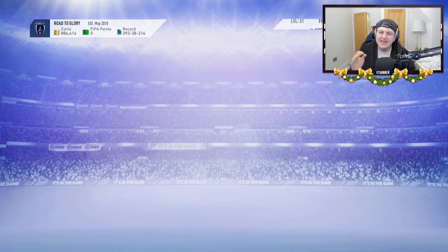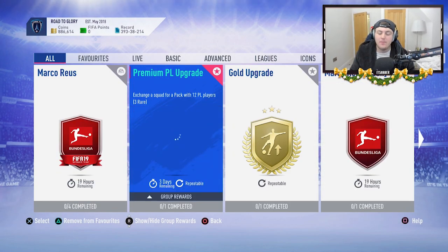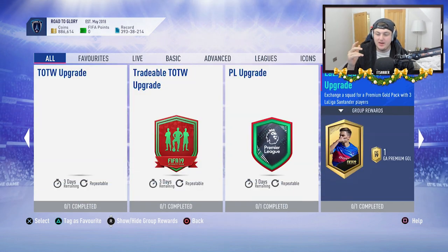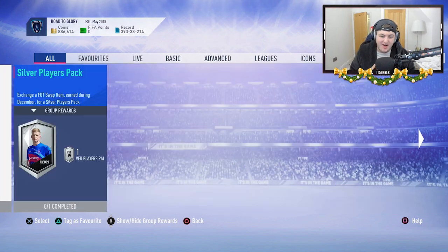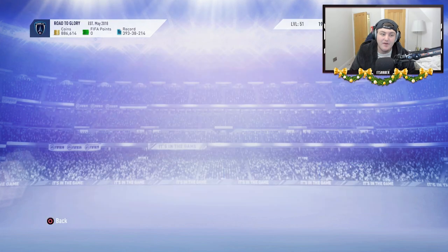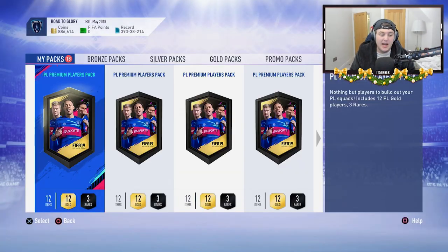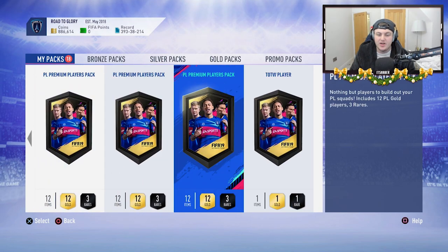Welcome back to a brand new video. EA have dropped a madness and I'm so grateful they have. They've dropped the Premium Premier League upgrade, they've dropped the Team of the Week SBC, they've dropped the Premium LaLiga, the Premium Bundesliga, Premium League One, Premium Serie A - all the good stuff. My favourite packs basically, my favourite SBC.